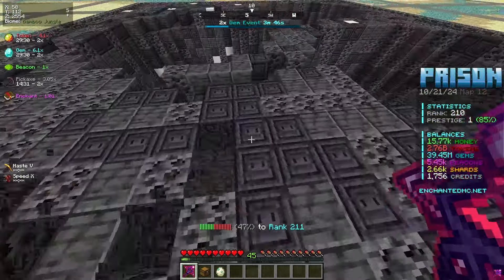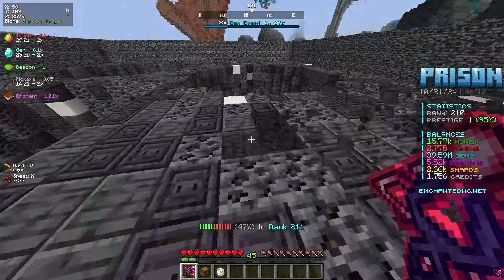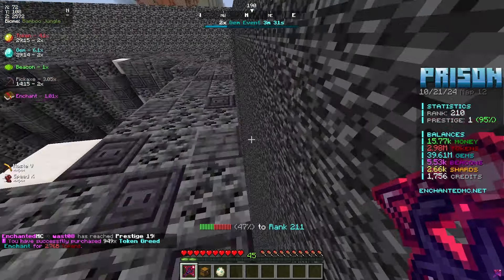I don't really know what drills are good for, so if you could let me know down below in the comments I would greatly appreciate it. And before I just grind for 30 minutes straight, I'm gonna go ahead and drop all my tokens on token greed. And now we have token greed nearly 3k.